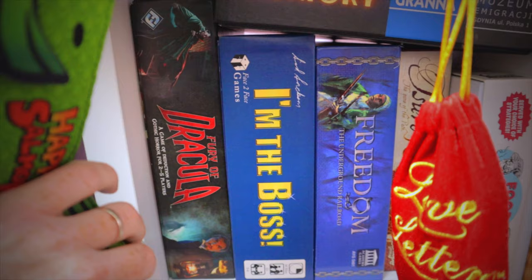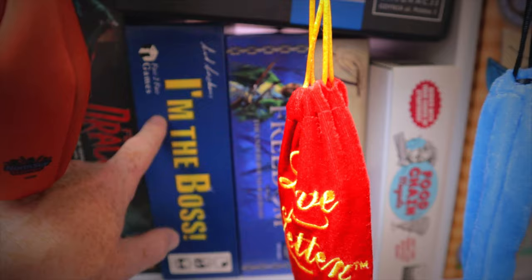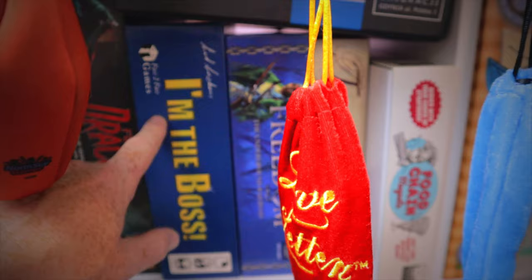Under here we've got Mysterium — a 3D Cluedo-type thing, pretty good looking but a pain to set up and tear down, so we're probably going to get rid of it. Fury of Dracula is a great hidden movement game — fourth edition, really worth playing, one of the best hidden movement games we've played. On the Boss — this is a backstabbing, evil game. It's an absolute nightmare to play with the wrong people if they're too sensitive, but it's a Sid Sackson masterpiece.